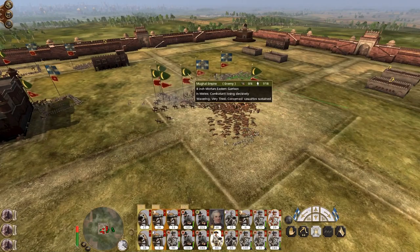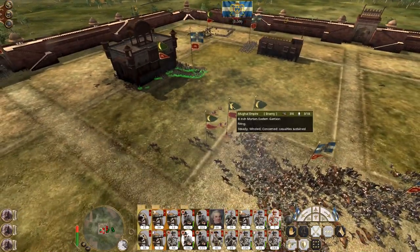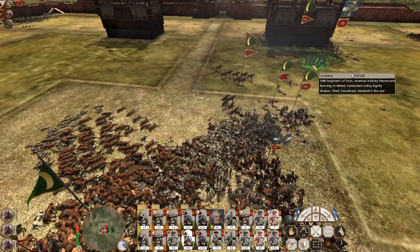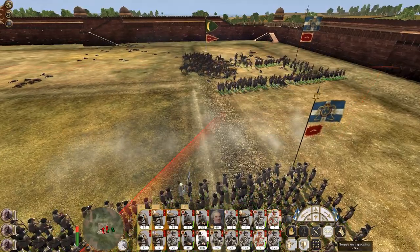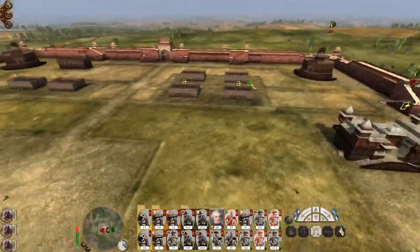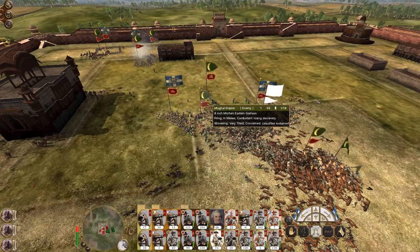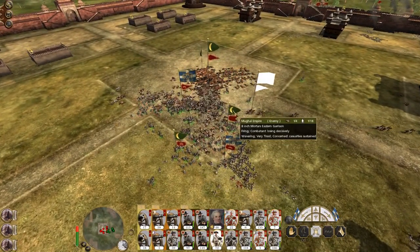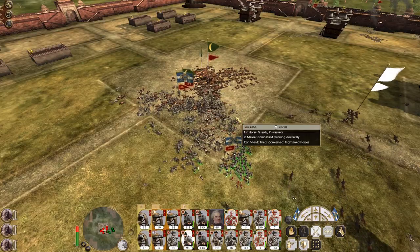Get you over here as well. Hit the mortars. You guys keep firing into the two-man. You guys stay in square formation. Some of our infantry is finally giving up the ghost. I don't know why our cavalry is unhappy, especially when it's just against a few levy units. You are against one mortarman.